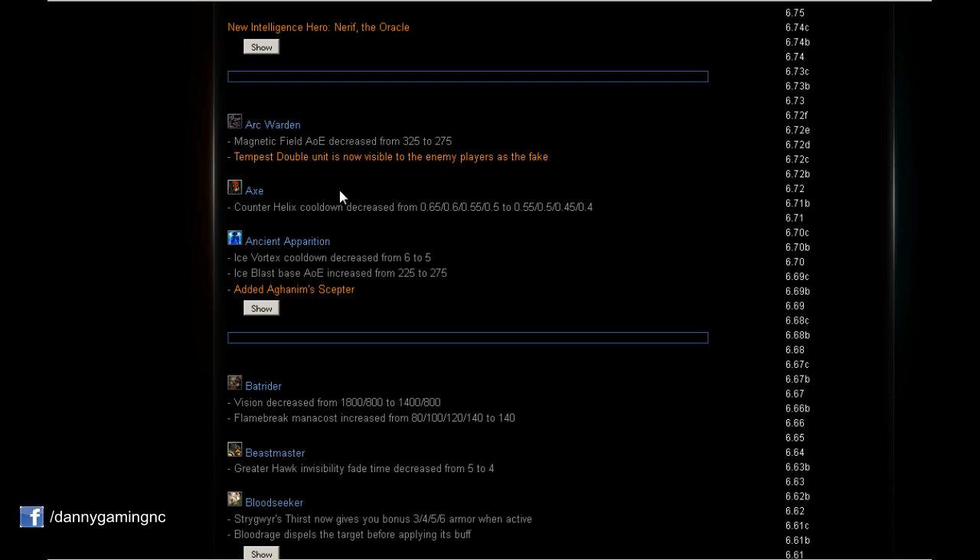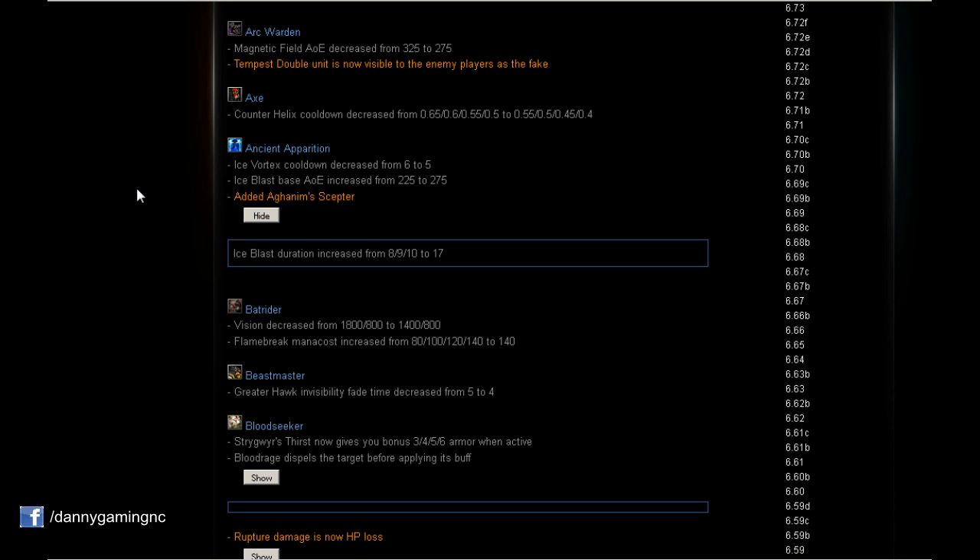Ancient Apparition gets a little buff. Ice Vortex cooldown decreased from 6 to 5 seconds — that's the slow, so the cooldown is gonna be 1 second less, which is nice. Also, Ice Blast base AoE increased by 50, so the AoE on the ultimate is gonna be bigger. And finally we have Aghanim's Scepter for Ancient Apparition, which will increase the duration.